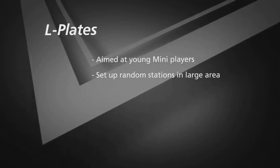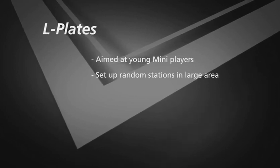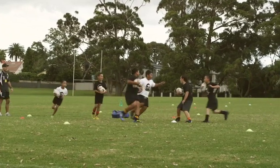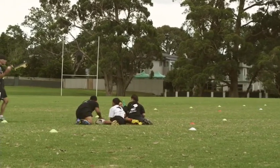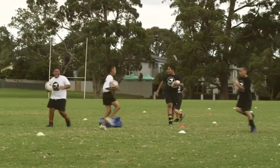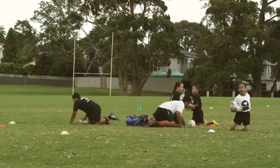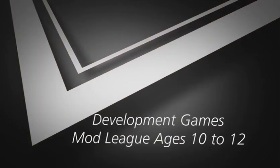This game is called L Plates and is designed for the youngest mini kids. Set up a large square with several different stations randomly placed inside — for example, a yellow cone, red cone, a shoe, or a tackle pad. All players run around carrying the ball in two hands. At any stage the coach calls out a station, such as 'yellow cone,' and all players must reach it. You can extend the drill by having players skip, sprint, jog, walk, or even roll before calling a station.